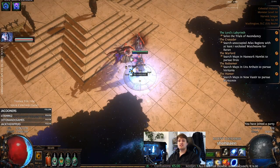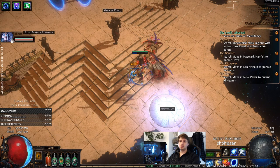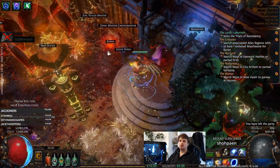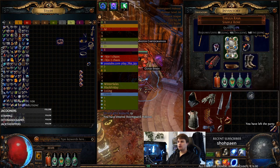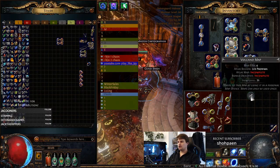So you basically don't have to buy any maps. The website is called poemap.live, and you can use your own maps to trade for new ones. Now I got a new map to run. This is basically how I progress the atlas — if I don't have a map I need, I check there and trade for one.